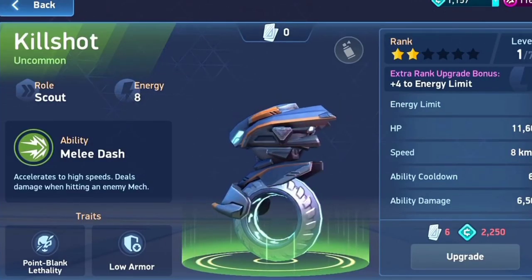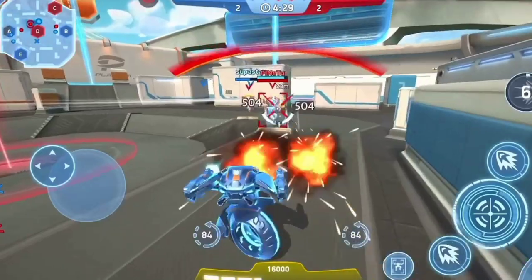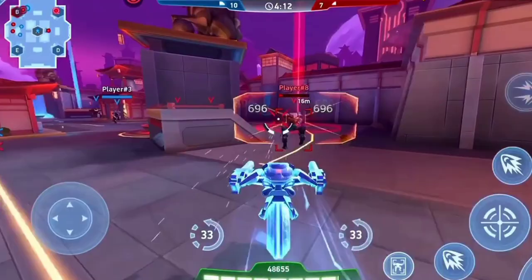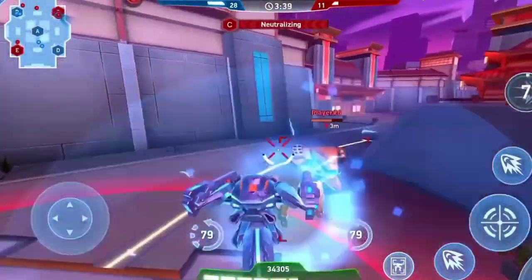Cons first: Killshot has paper-thin armor and mid-tier weapon systems. It won't be carrying the heaviest guns on the field. But who needs guns? Our friend the Killshot is the best weapon of all.